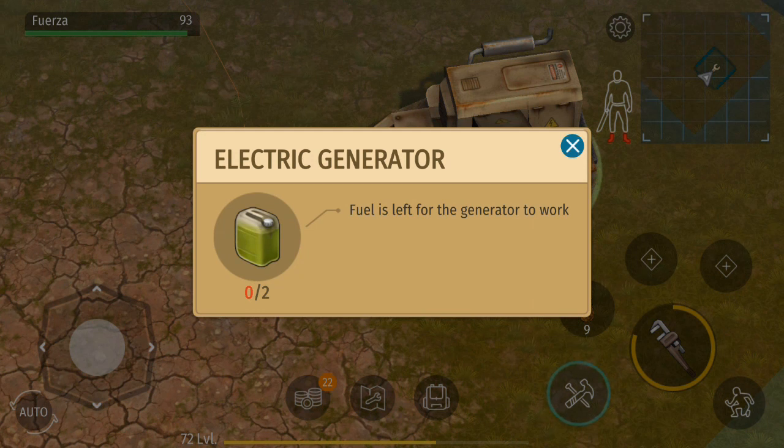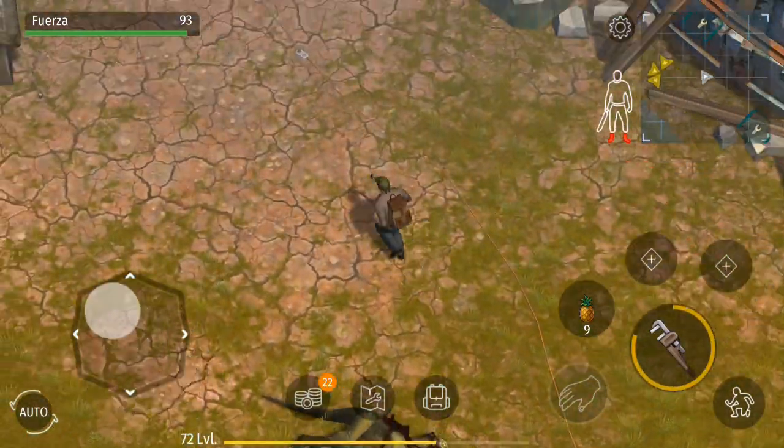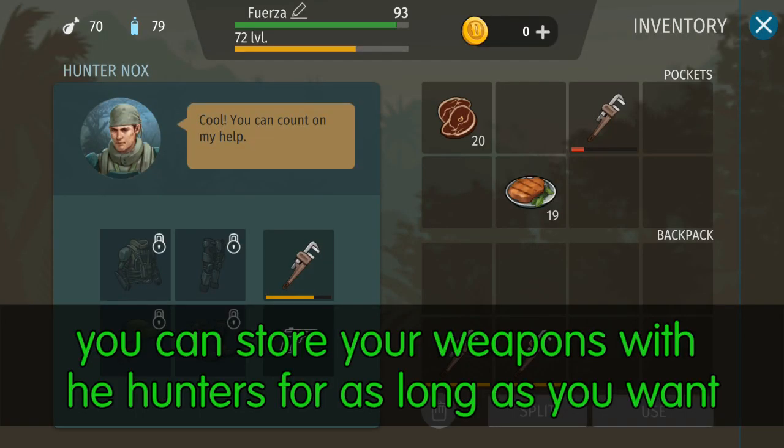Whether they learned this from Last Day on Earth or they secretly are Last Day on Earth, this is becoming a trend for these games. I'm sure the wall will eventually be unlockable, but we don't know if that will be in 17 days when people start finishing, or if it will be three months from now. And with Jurassic Survival's history of scrapping quest lines, we don't know if they'll just scrap this one completely and start over. I don't think they would do that consistently though, because I don't think anyone would keep playing the game.